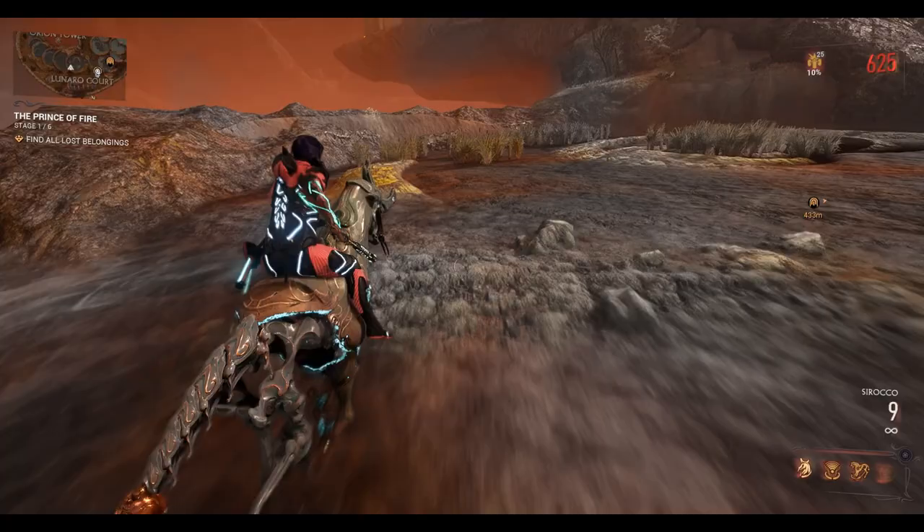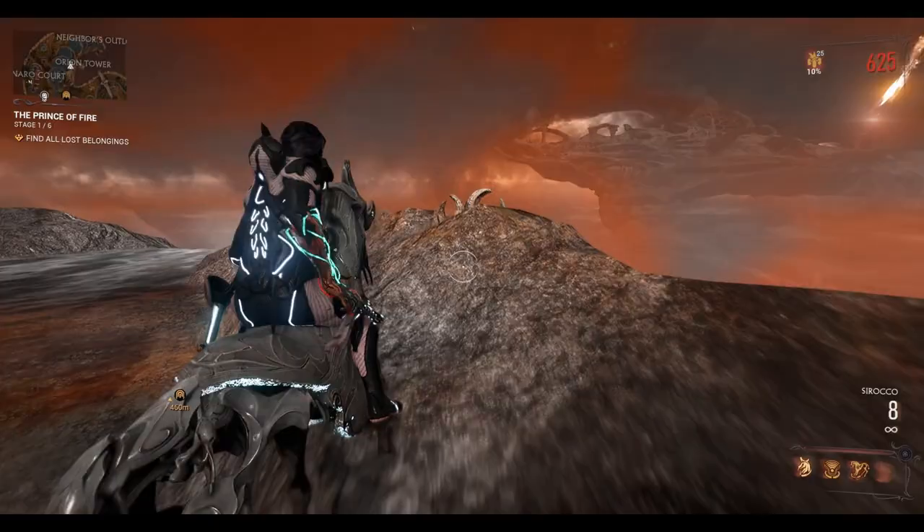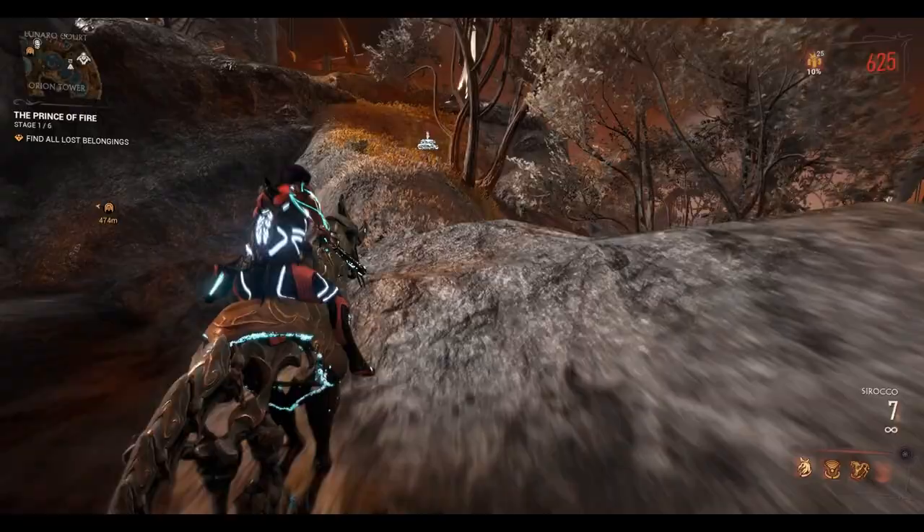Here's Kovnik. I'm just going to pick up everything I find around here — it's all useful stuff. At Lunaro Court you can just go around the pools one by one; you can sort of drop down from one to the other.